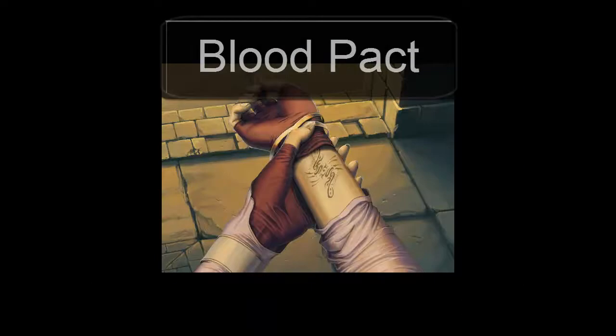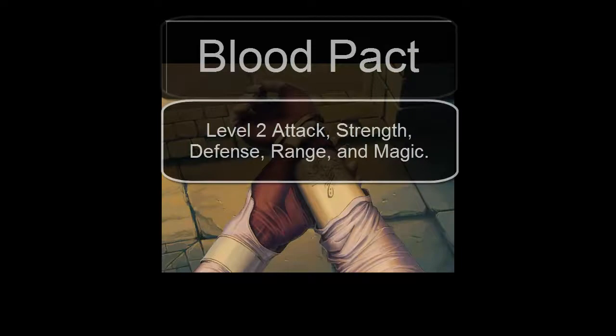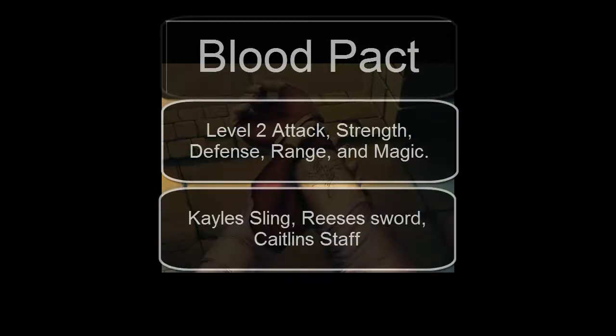The Blood Pact is a great quest to do. Not only can you access an awesome dungeon, you get level 2 attack, strength, defense, range, and magic. Also, you get a unique set of weaponry that you can use against these low level creatures in this dungeon.